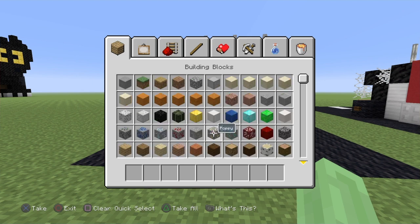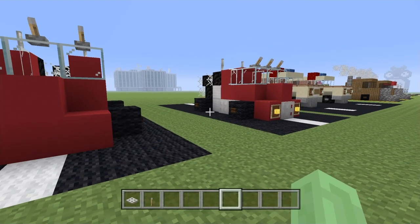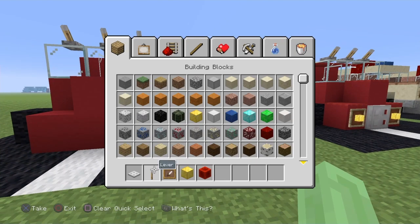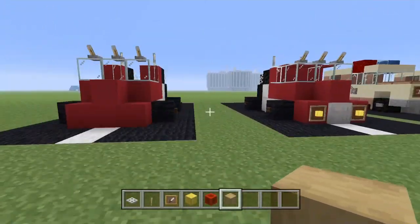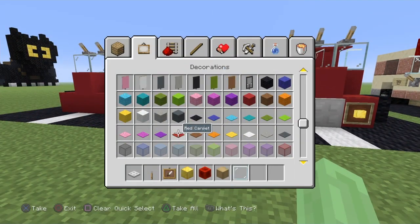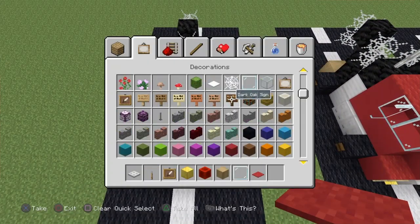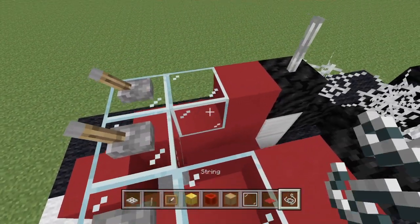Now clear your inventory because you're going to need: iron trap doors, a lever again for underneath the vehicle to sort out the grill, an item frame, a block of gold for the front, a block of redstone for the back, some stripped oak wood for the back section, a glass pane for the two wing mirrors, red carpet, and string — string is a lifesaver here for the roof.